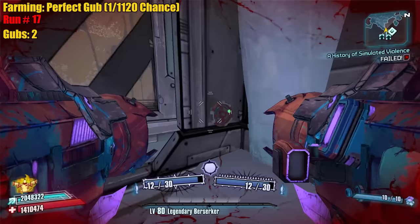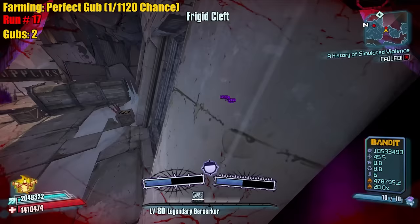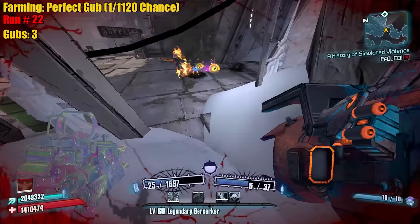Two gubs in under 20 runs — the odds are in our favor. I'm going to put every drop we find for perfected drops in the bank. I want to make sure we document it and collect them all. We're treating it like Pokémon.